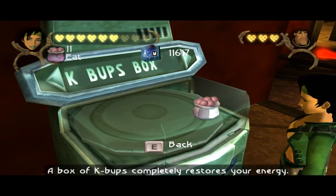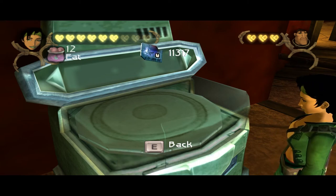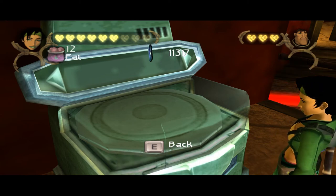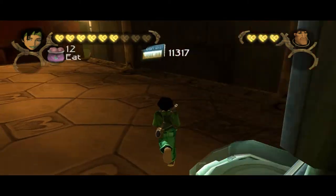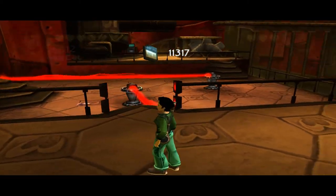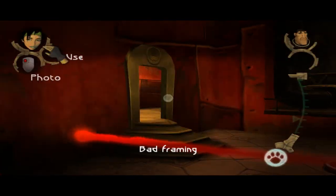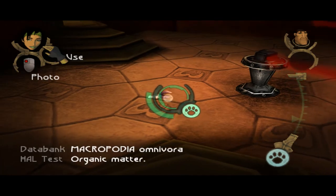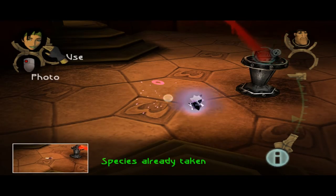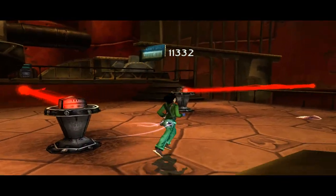Well, I got 11 K-Bucks — make that 12 K-Bucks. So I'm going to have to focus on making sure to pay attention to my health and just use a K-Buck when it gets down to like two hearts, because I'm not really going to have any cheese to use unless I find a lot in here. I have this already, right? I do. Okay. I pushed the wrong button and I killed it. I am such a douche.